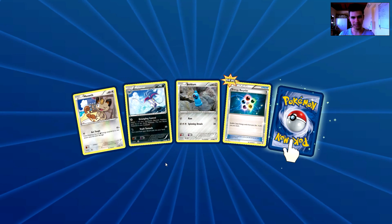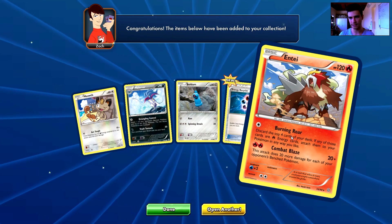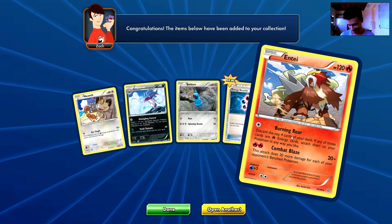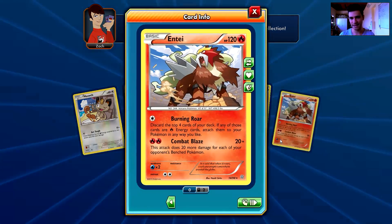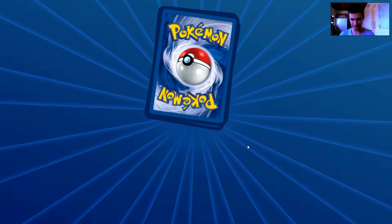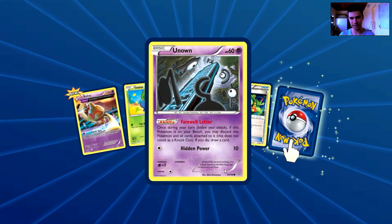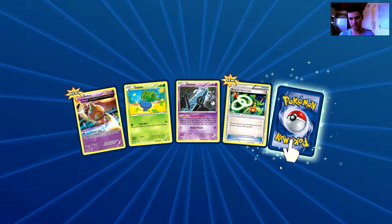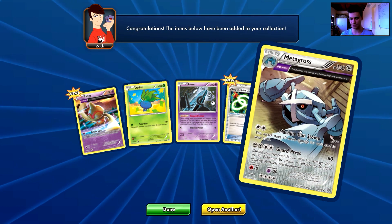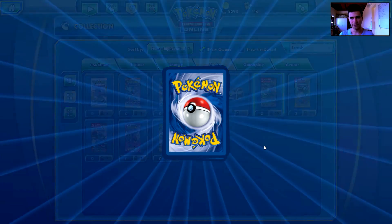We have a Meowth, a Malamar, a Beldum, an Energy Recycler, and the rare is an Entei — another Entei, that's my second one. Then we have a Baltoy, an Oddish, an Unknown, a Sceptile Spirit Link, and the rare is a Metagross Ancient Trait.